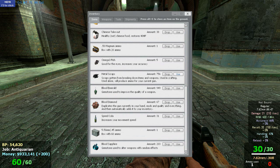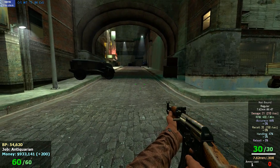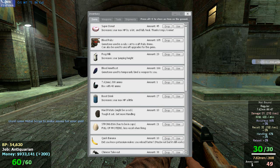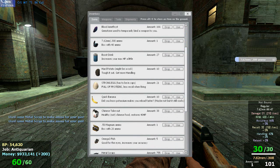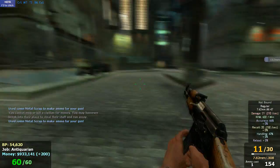We also have Metal Scraps, which are the most common drop that you get from killing enemies, as are all the other gems. Metal Scraps — if you use them on their own without anything else, it's just going to make some ammo for yourself. This is how much ammo you have in total, shown at the bottom right. Just keep using Metal Scraps and you're going to get more ammo.